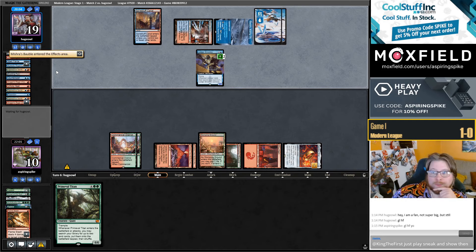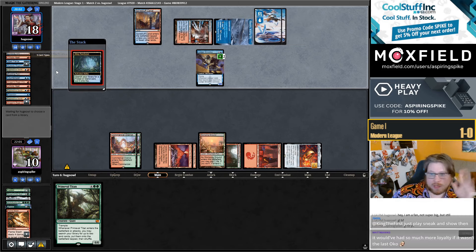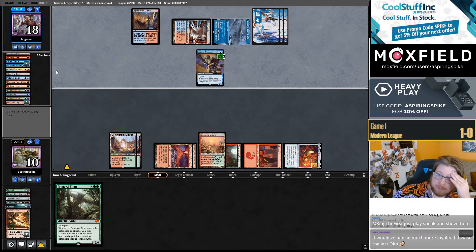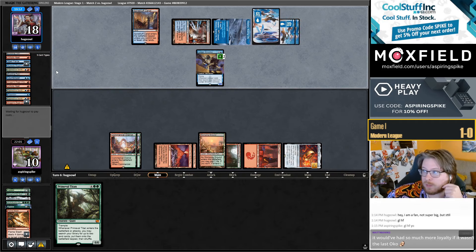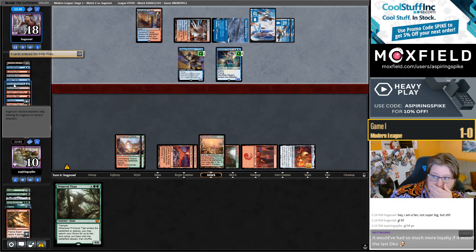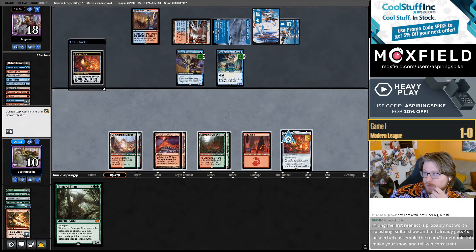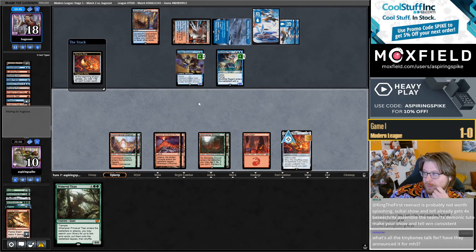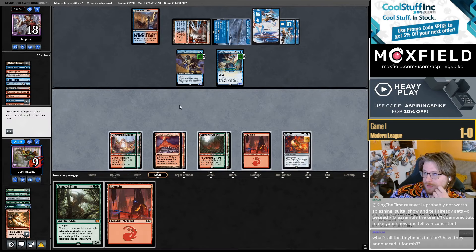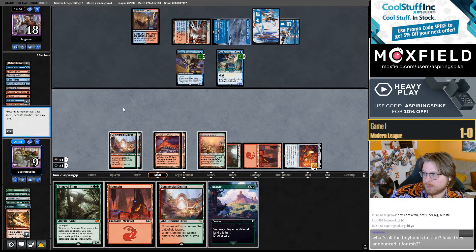Isn't it just a slow Goryo's? The thing about Goryo's is it's so much better than everything else in Modern — redundancy is good. But what's cool about Reenact the Crime is it can also put Omniscience into play, and Omniscience is a good card to have in play. My opponent's already used two of their four Counterspells — I'll try to play around a Counterspell if we can. Seems like we can — very lucky.